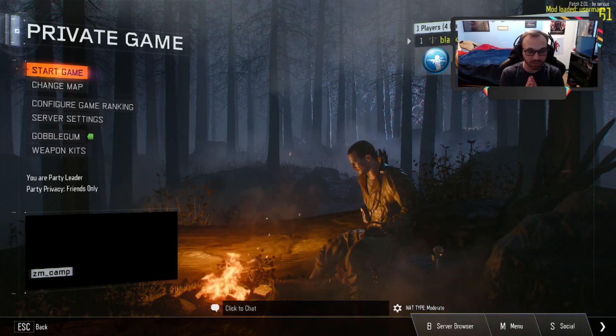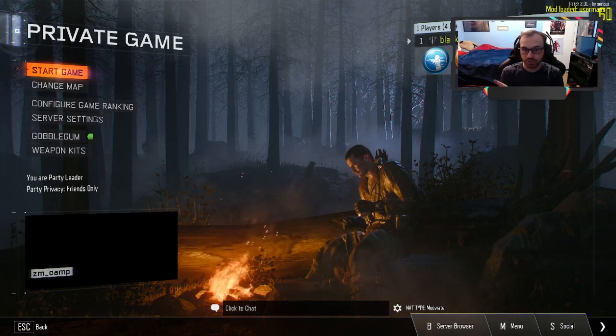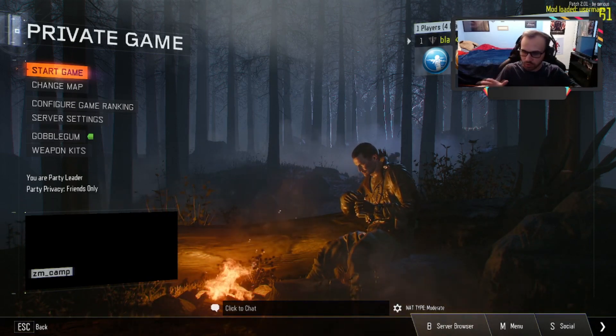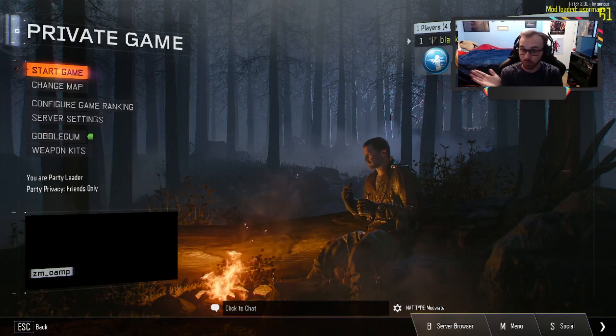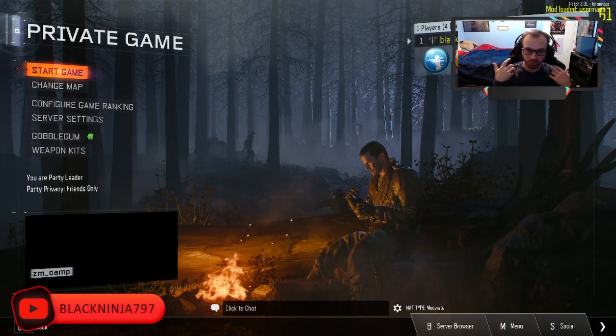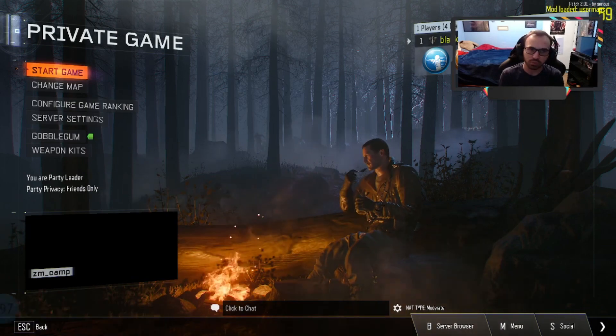Camp Blood is a map that takes place in the Friday the 13th series with Jason Voorhees. We are going to be going around at the campsite, trying to survive, getting all the perks, getting all the guns, and maybe we might have a Jason Voorhees boss in the map somewhere. If you guys haven't been enjoying today's video, please make sure you drop a like and comment down below what I should do next for Call of Duty Zombies. I hope you end up enjoying seeing another custom map here in Black Ops 3.